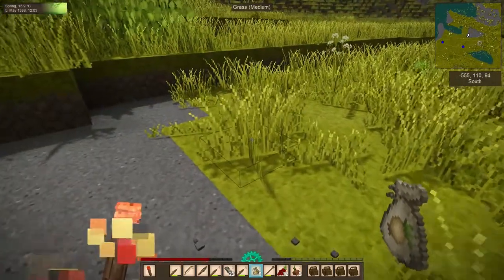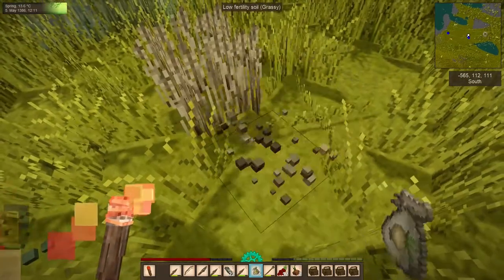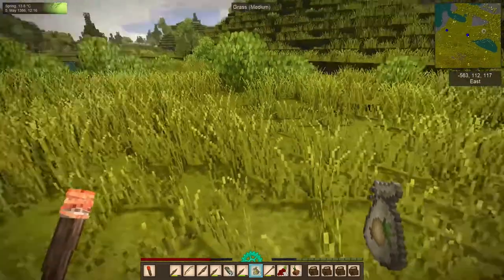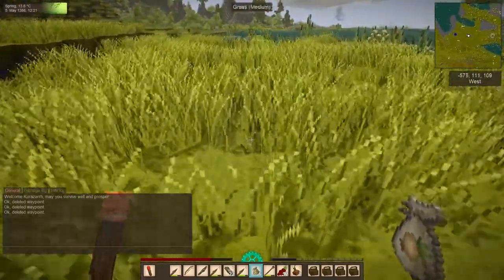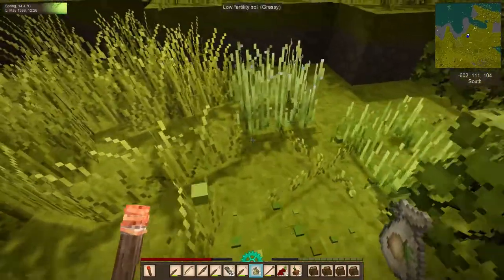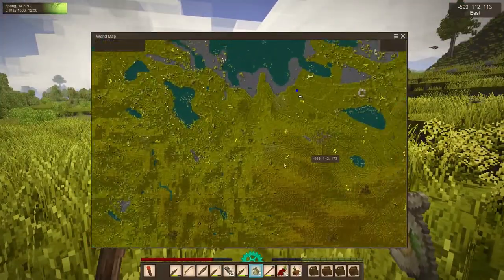Over here we have some more mature rye, which I found some of yesterday while looking for mushrooms. They give a pretty good amount of rye grain when you break them. And we have one more waypoint out here — more flax and some berry bushes, which I think I already cleared. Three seeds, not too bad. I don't see any other crops in the immediate vicinity, so let's mark that off.